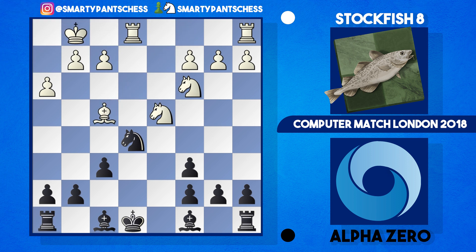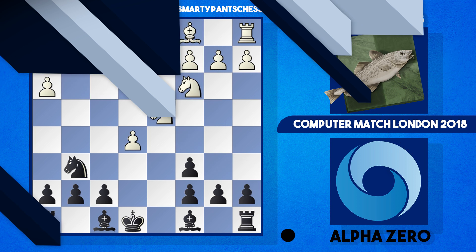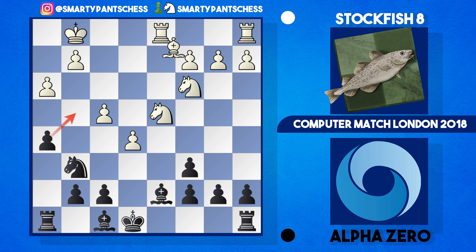So after f6, bishop f4 can be played instead, but then just comes bishop d6, takes, takes, knight to f3, bishop f5. White wins the pawn back and the king just goes to f8. However the point now is that black actually has the two bishops, which could be very important in the endgame, and you have to say black has definitely equalized out of the opening. After h3 though, AlphaZero didn't take the pawn — they played bishop d7 instead, developing a piece. Then f4 supports the e5 pawn.